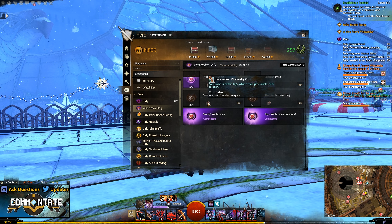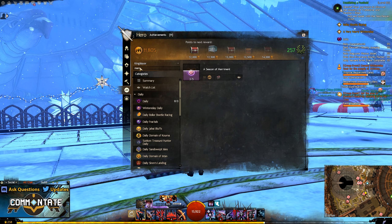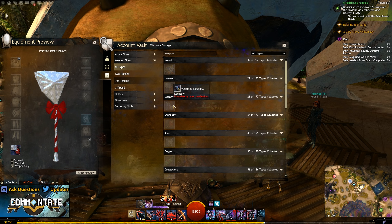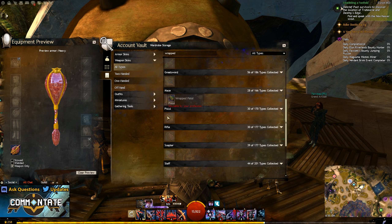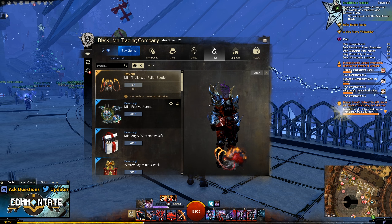Since Winter's Day is part of the festival system, there's also an achievement that once you complete your daily will eventually get you some new skins. In other words, there's a Winter's Day daily, and every time you complete that five times you'll be given one new skin. As you can see, these are basically just your regular weapons covered in wrapping paper, and while that's not my personal taste I can understand why people might go for these.